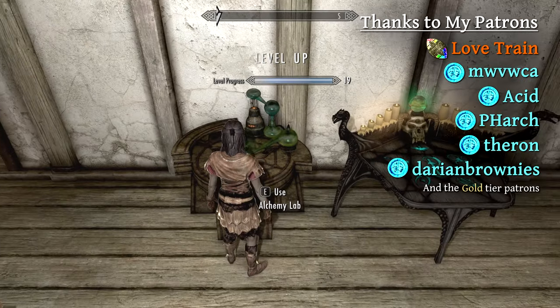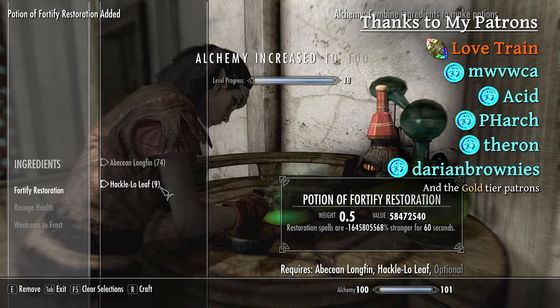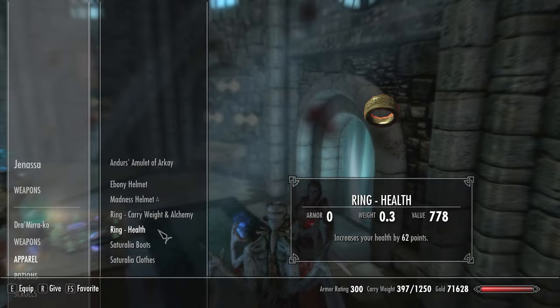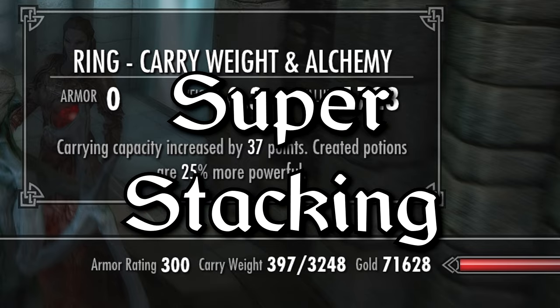The Fortify Restoration Loop has been used since shortly after Skyrim's release to create potions and enchantments with ridiculously high magnitudes. But what if I told you there was a better glitch discovered around the same time that's far less well known? It's a bug that allows you to apply an armor enchantment an infinite number of times, and I've taken to calling it Super Stacking.